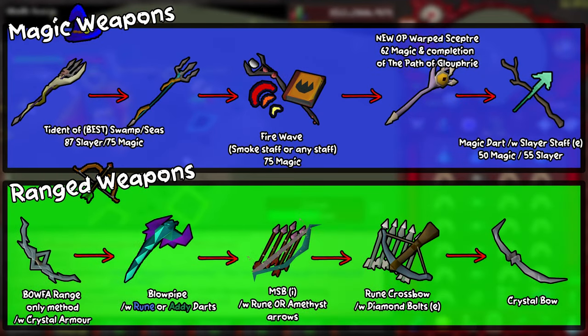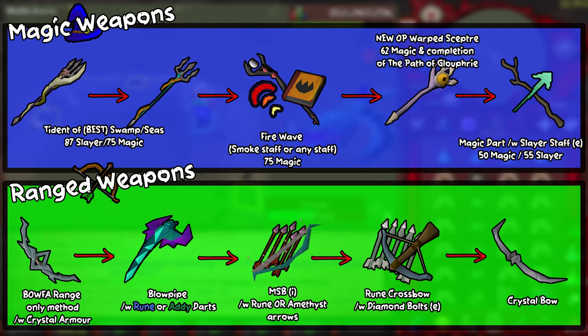There's a range of magic and range weapons you can use at Zulrah. One item that stands out, especially for low-level ironmen or those on a budget, is the warp scepter. You acquire it from the Path of Glouphrie quest and then kill terror birds or tortoises in the new slayer cave — a 1-in-320 chance. It requires 62 magic to equip, has 20,000 charges, and each cast costs around 110 GP using two chaos runes and five earth runes. For range, the Bow of Faerdhinen and crystal armour is the best and unlocks a range-only method. The blowpipe with adamant or rune darts follows, with little DPS difference between the two dart types.